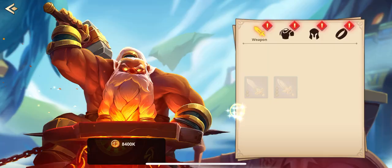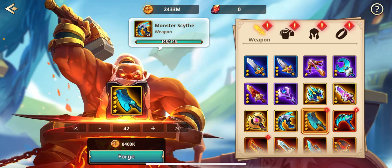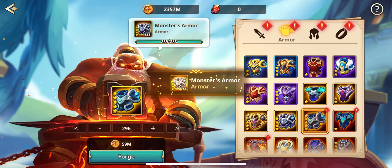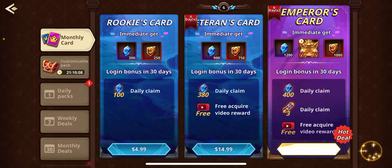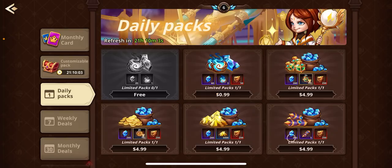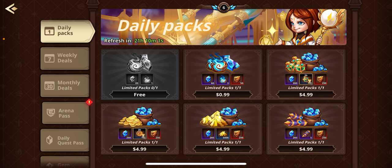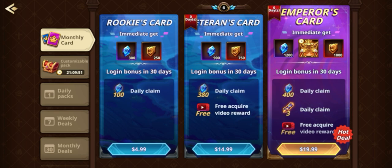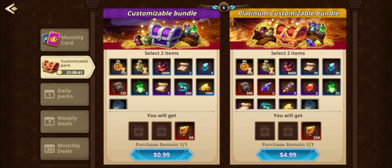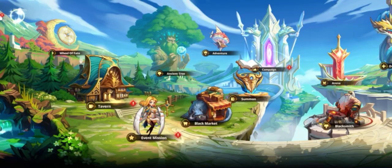For the blacksmith, I wouldn't go in here and do anything unless you really need to. Right off the bat you kind of need the armor, but I just wait until the events and then build what I need. For packs, those who want to spend money — my personal opinion is always going to be the arena pass and the daily pass. These are going to give you the most bang for your buck. Maybe the veteran's card would be the only other one I would personally go for. The customizable packs I don't really think are worth it.